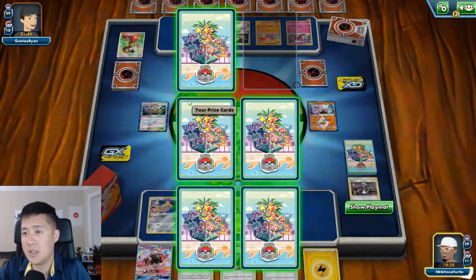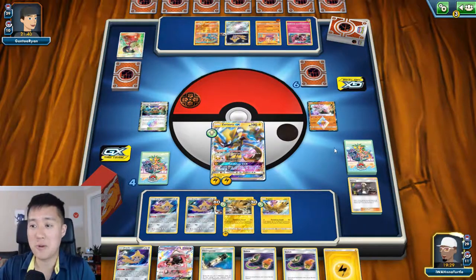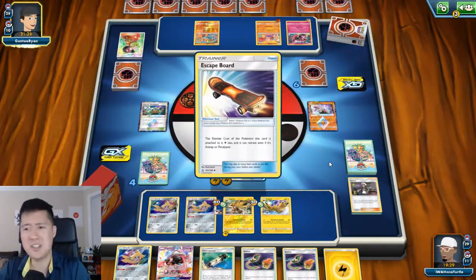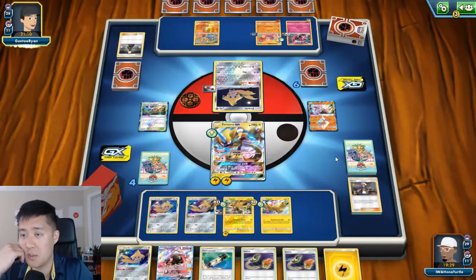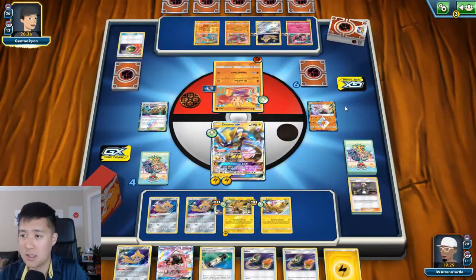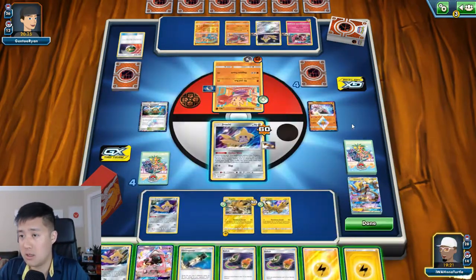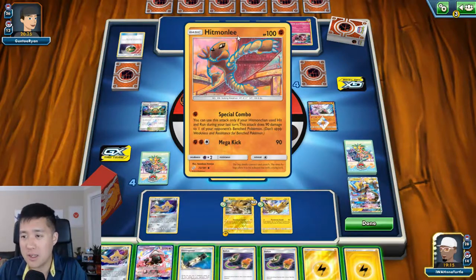Get rid of that. That means I might need to take out the Hitmontop still. Still didn't find that Marshadow - that's the card I really want. That turn one would have been amazing if I'd had the Marshadow. We're going to go for the Hitmonlee again. That's an interesting move - wait, 90 damage? Why did they not have a Fighting energy? That's very interesting.